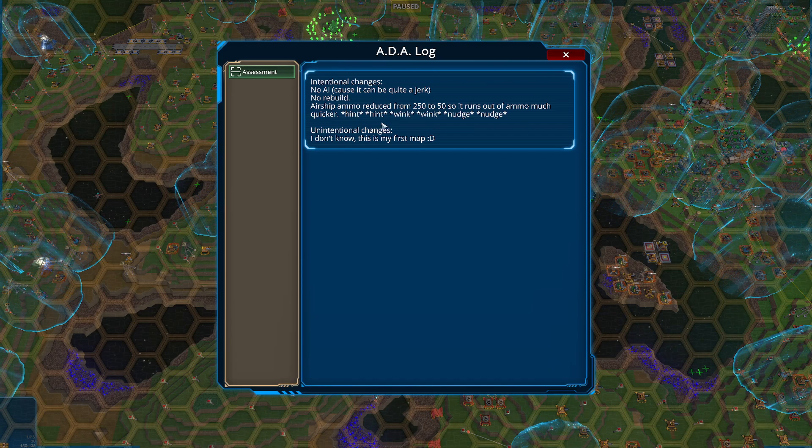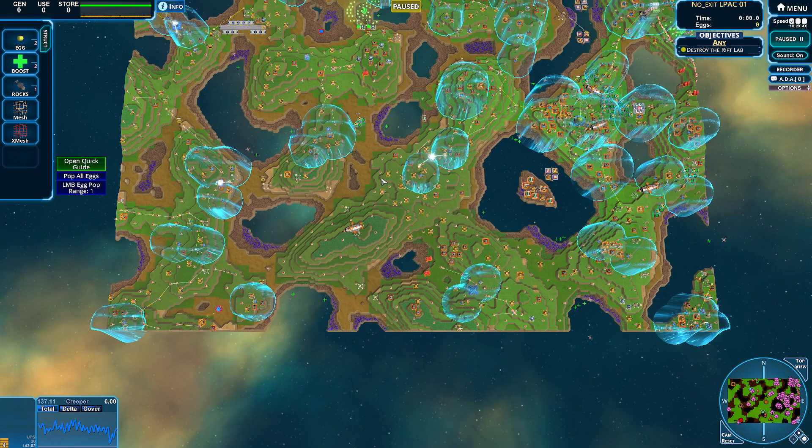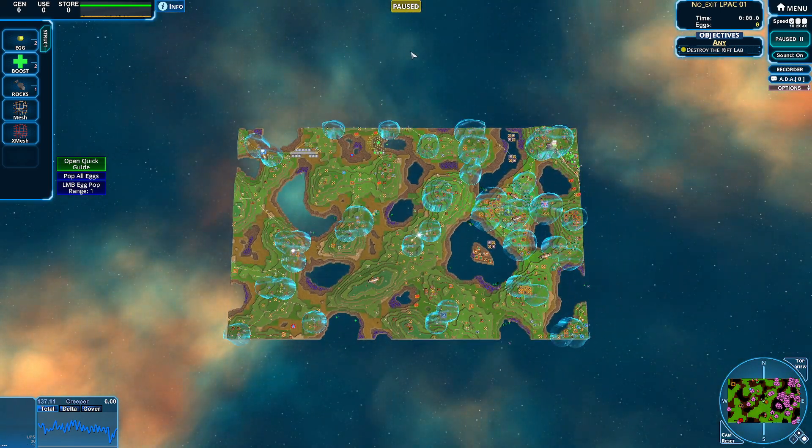Ammo airship ammo reduced from 250 to 50, so it runs out of ammo much quicker. This is my first time on this map — very very cool. I just want to support a new map creator, of course.